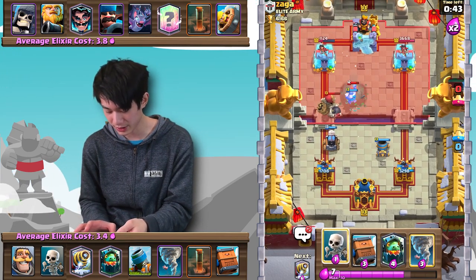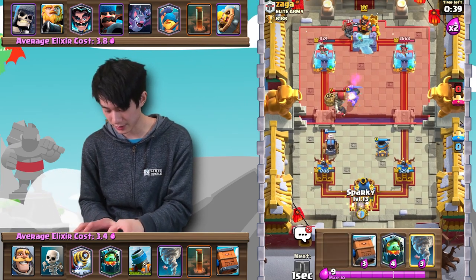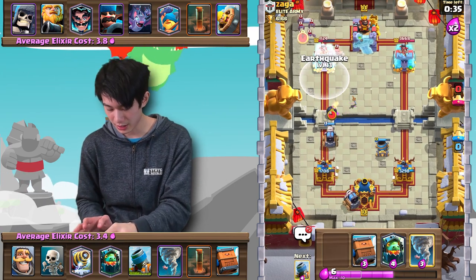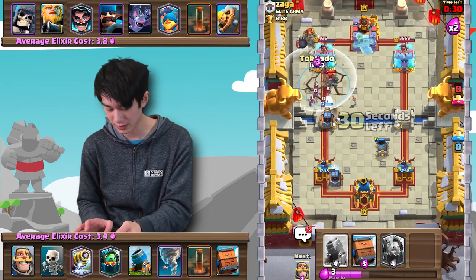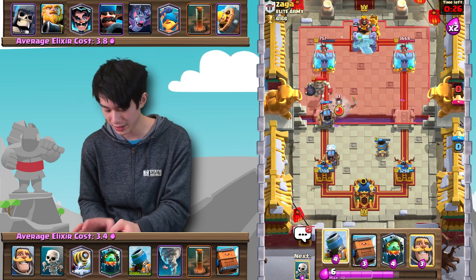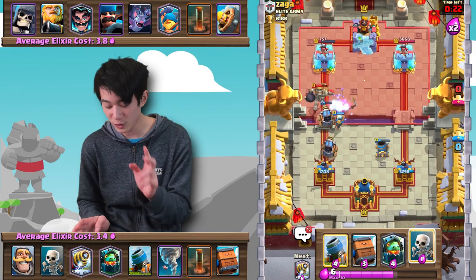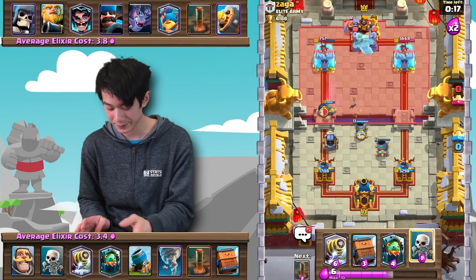Hopefully I caught that in time — yes we do. Let's go ahead and just cycle back to another Sparky here. We don't want him to be able to do anything. Let me just Earthquake here just to get more chip damage. I'll NATO as well — that way the Sparky doesn't get into tower range either. Let's go ahead and get a Knight down again so the E-Wiz has two targets and the second Sparky does not get distracted. Let's go Mortar Center now and then another Sparky down immediately.